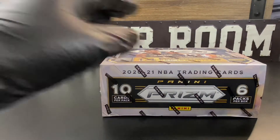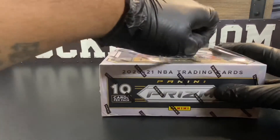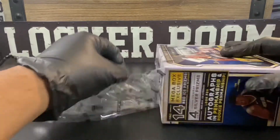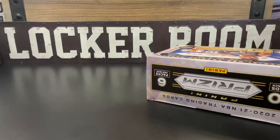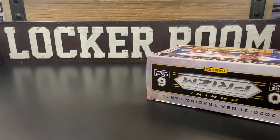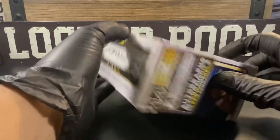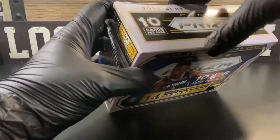If we can get blessed with a red cracked ice of Ant or a Mellow, we'll be happy. But any rookies, silvers, or red cracked ice we'll be happy with. We're just happy we can rip the box regardless of what we get, so I'm not gonna waste a lot of time — let's get into it.